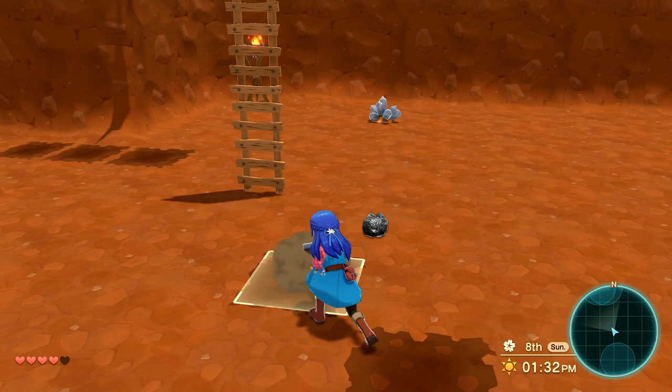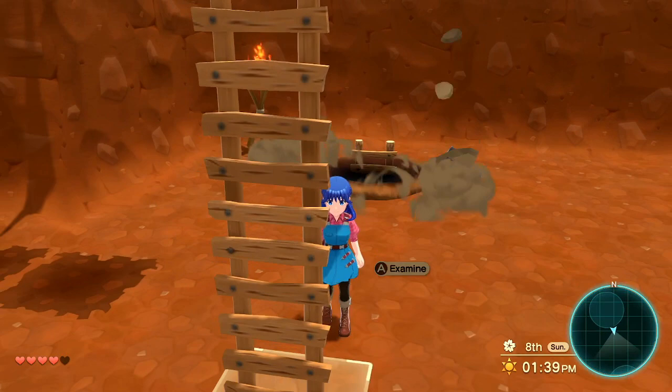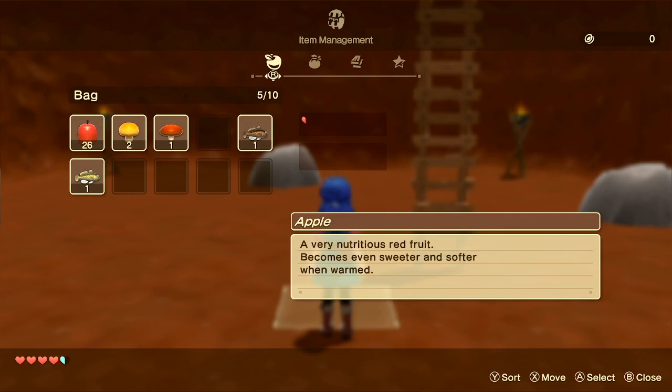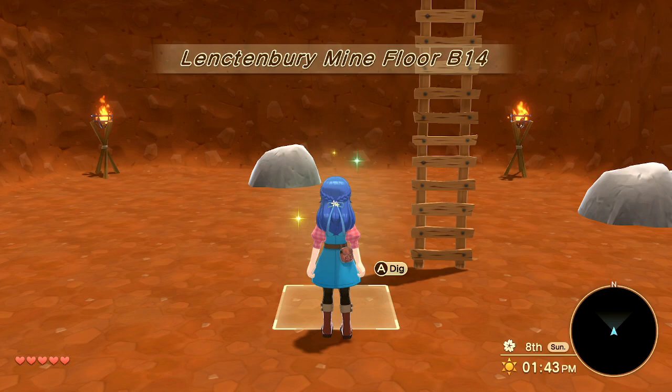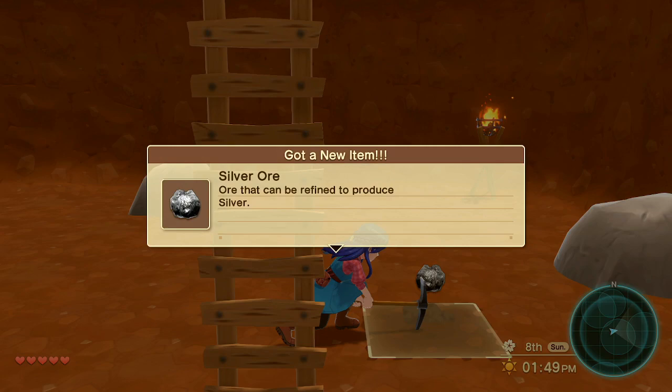This may not be the same with all of the mines, but this is how it is with this particular one. If you get hit with a rock it's just going to eat your stamina, so if you can't avoid it, go ahead and eat some of the food you brought along.